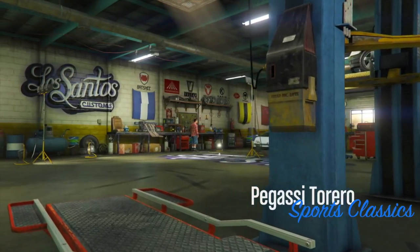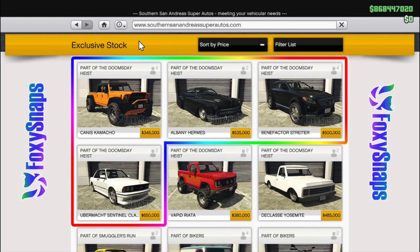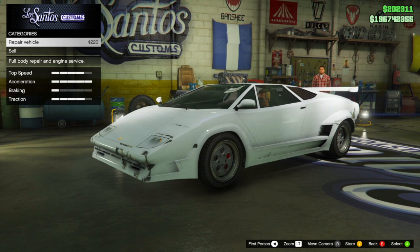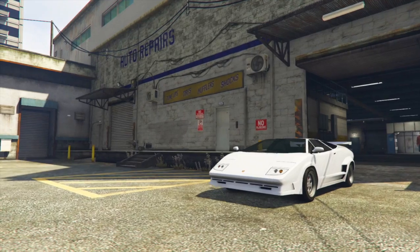Now let's talk about what's going to be coming out tomorrow in Grand Theft Auto Online. There's going to be a new vehicle: the Canis Camacho. The Canis Camacho is the final vehicle remaining on the Southern San Andreas Super Auto site for $345,000. This is obviously going to be pretty exciting - I am very much looking forward to this vehicle. We know this from the release date that Fandom W2 posted, confirming that on February 6th the Camacho is coming out.